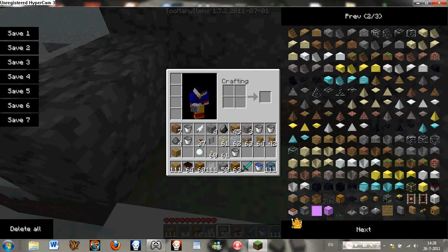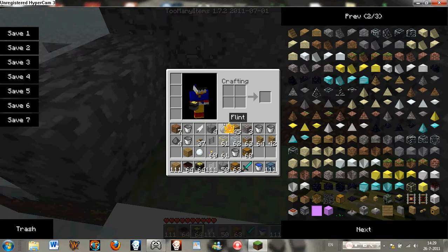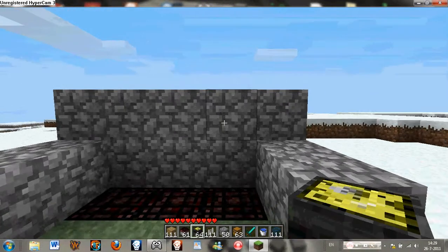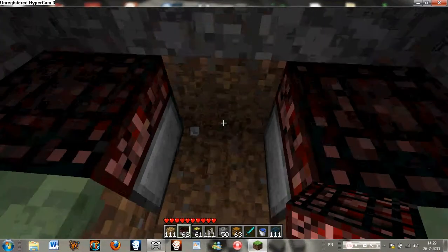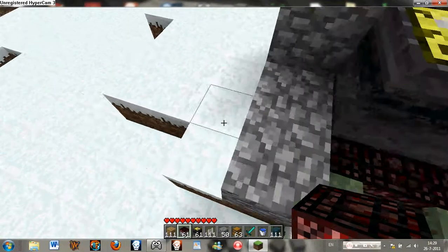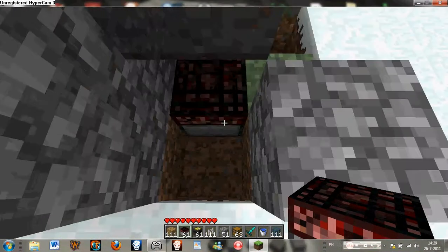You need a hibachi — 3 of them — and you need 3 cauldrons. So you just place the hibachi over there and the cauldrons will run. You need to dig away that block and dig away this block.